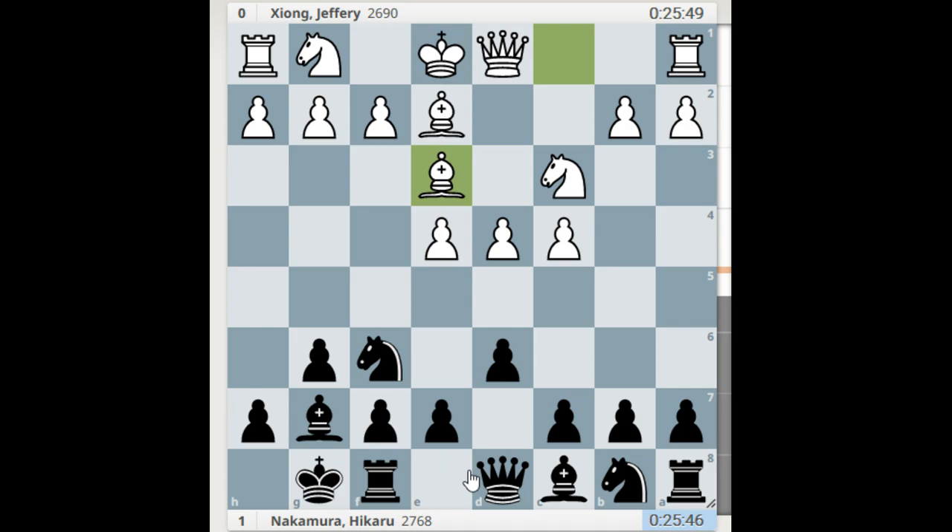This might be the Averbakh variation, but I might be wrong. Castles, and bishop to e3. I never played this — I play knight f3 straight away — but bishop e2 kind of controls the g4 square, where you want to throw your knight as soon as white plays bishop e3.